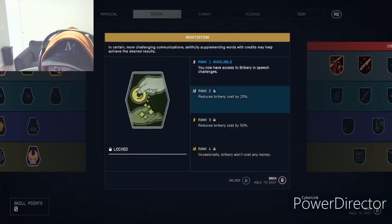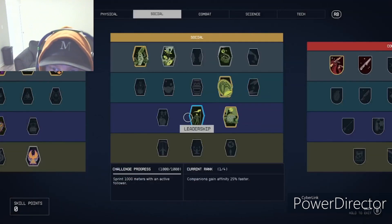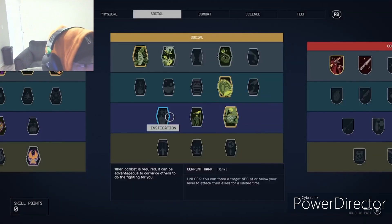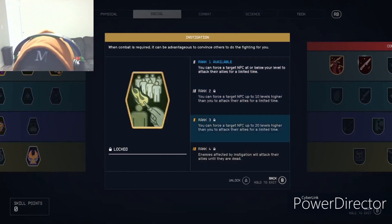Negotiation is another bribery skill that shows up in dialogue. The final rank makes bribery cost no money at all, which is great since it's super easy to get credits in this game anyway — might as well bribe people instead of dealing with other scenarios.